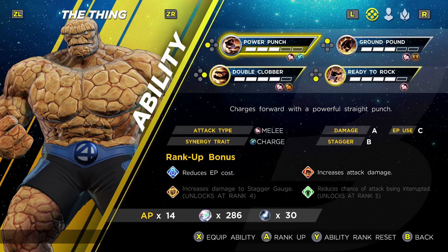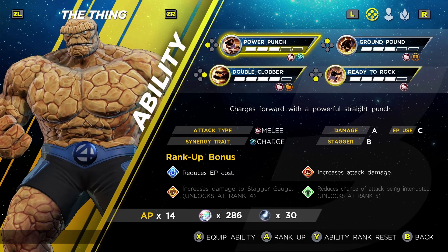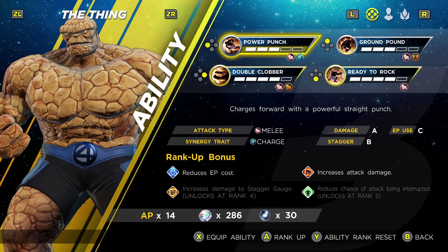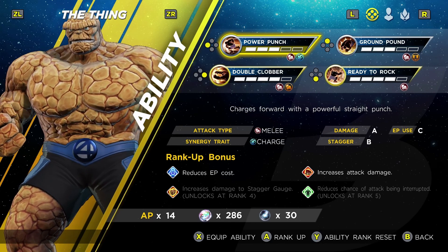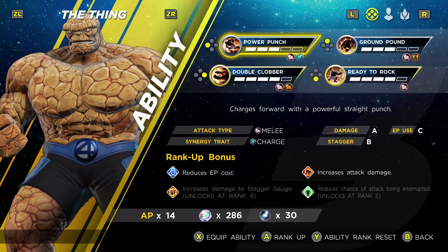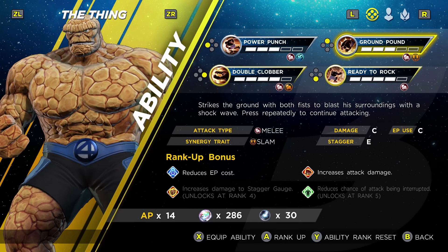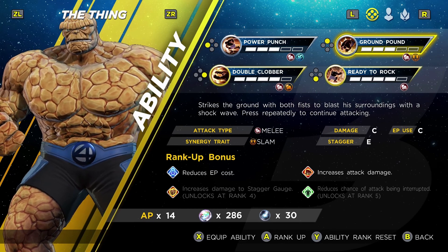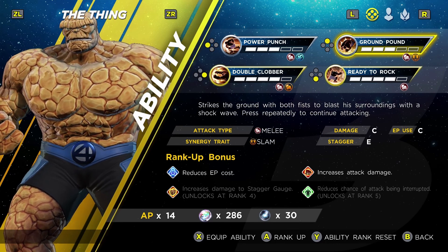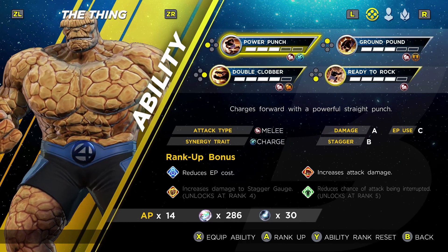In terms of the moves he has access to, he has a couple of really interesting feats in this game. The first is the Power Punch, where he charges forward with a powerful straight punch — similar to other characters but his own unique twist. The second, Ground Pound, is not a move out of Mario but a very different attack: The Thing strikes the ground with both fists and blasts his surroundings with a shockwave, and you can press it repeatedly to continue using it.